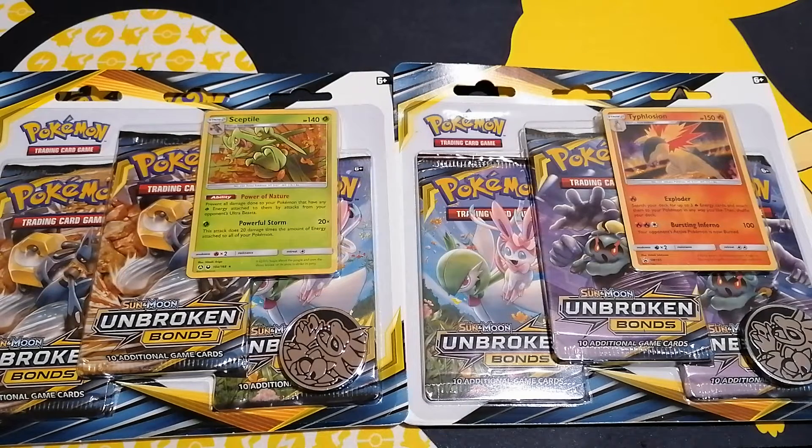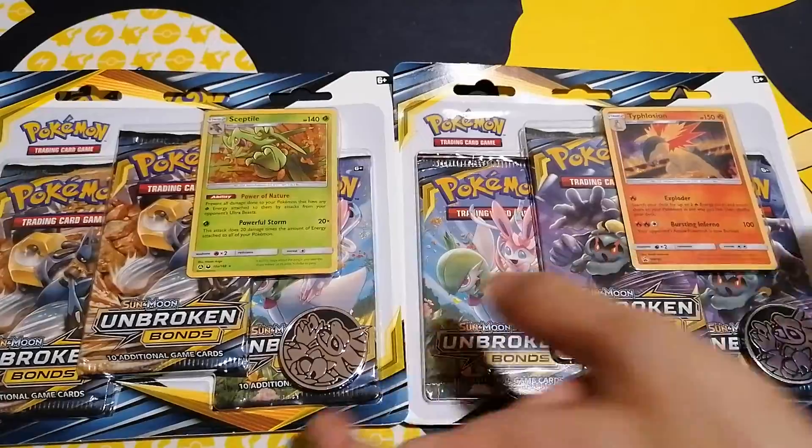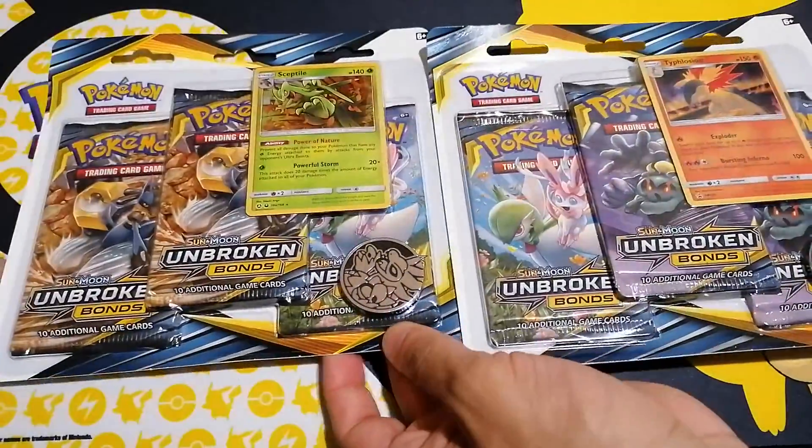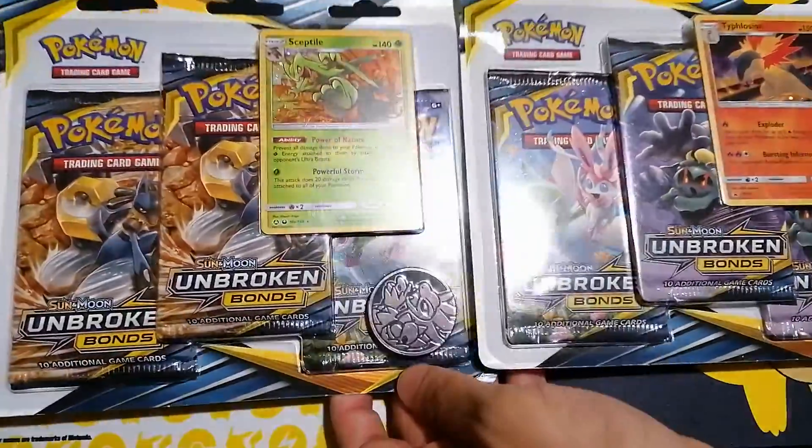Welcome to Instant Card Mission. My name's Mo and I'm Rash. Today guys we've got some Pokemon Unbroken Bonds Blister Packs. And you never guess what, we got these at a discounted rate from Asda in the UK, so that's where we live.